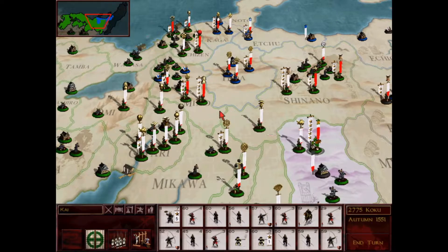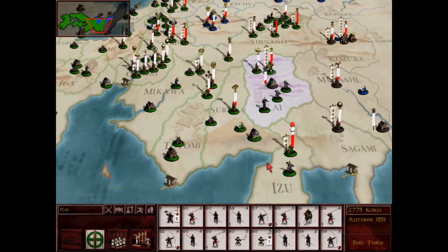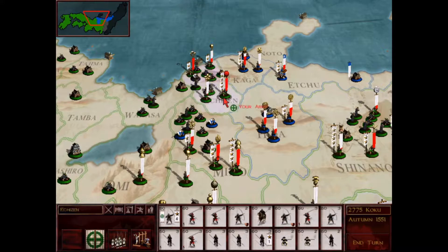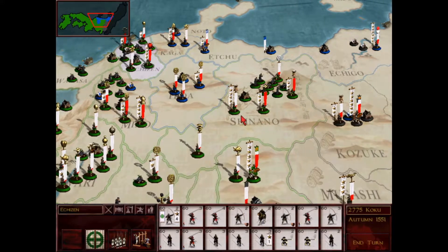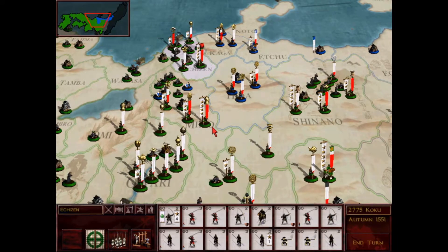If you look at all of my other generals that are not family members, I don't really have anything - I got a 2-star here, 1-star, 1-star, 1-star, 2-star, 2-star, 1-star. Not a lot. It's mostly just my sons. So that means I have to keep them safe with Shinobi and in the battles themselves by keeping them out of actual hand-to-hand conflict.